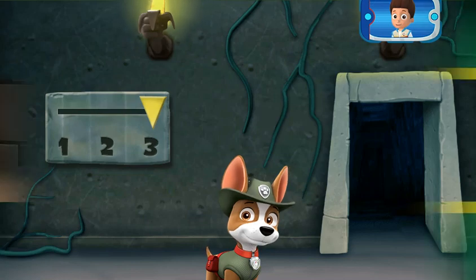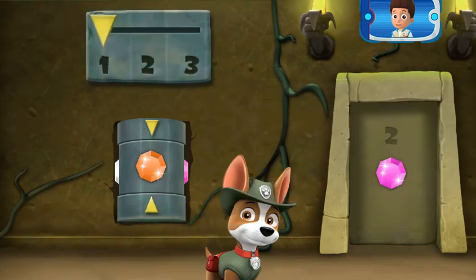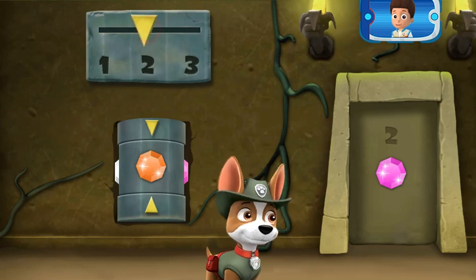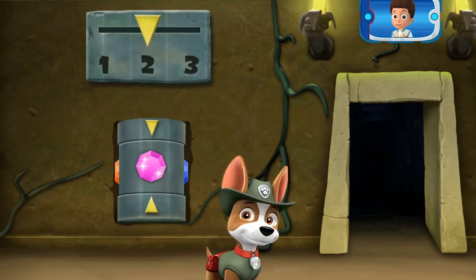You cracked the code! Another door with the code! Now there are two parts you need to change. Click the pedestal to turn it to show the gem that matches the one in the code on the door. Excellent! You've figured it out!